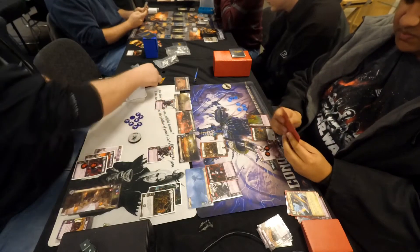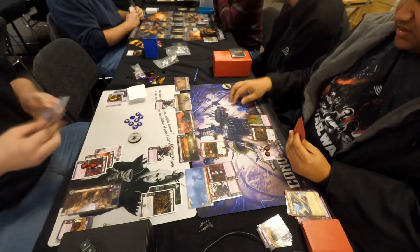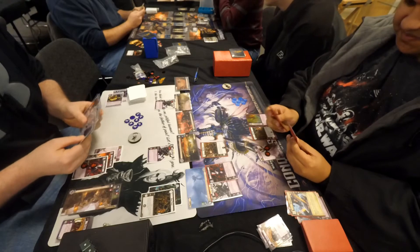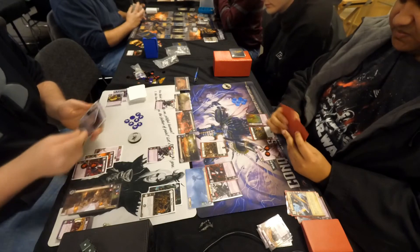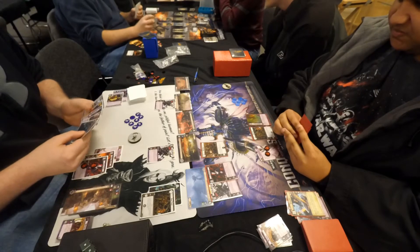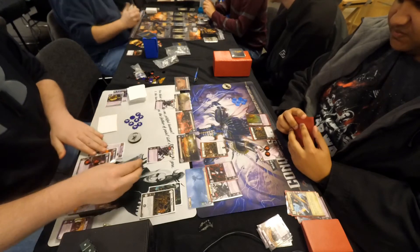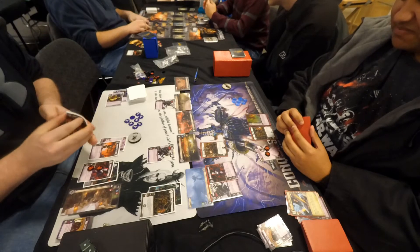Dustin throws another copy of Incubus Warrior to planet number four. Our new planet number five is going to be Iridial, the healing planet. Planet number one is Planum, the move-unit planet. Chris was fortunate enough to throw out a copy of Siren Zithlex, and if he can win a battle at that planet he'll be able to move the Siren to wherever it's relevant on Dustin's side of the table.